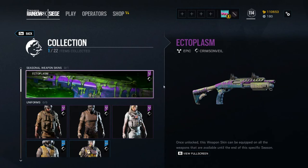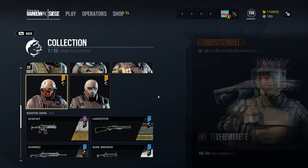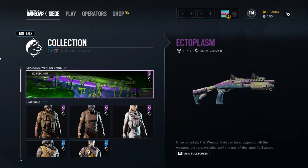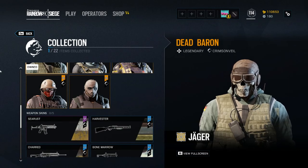This Ectoplasm weapon skin is my favorite thing — if you could just buy items, I'd spend some renown on it. But everything else seems kind of lackluster to me. I do appreciate them doing the Halloween stuff; that's super cool of Ubisoft. I really wish you were able to purchase with renown though — last year you were able to, this year you're not. I don't know what changed, but I ain't spending 50 bucks on trying to unlock the last 21 items. I'm happy with what I got. Jaeger will be the Dead Baron for the foreseeable future.